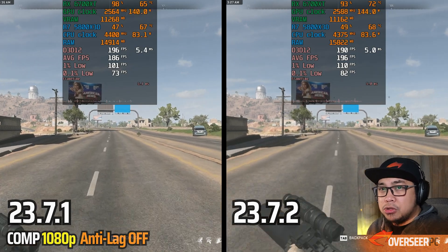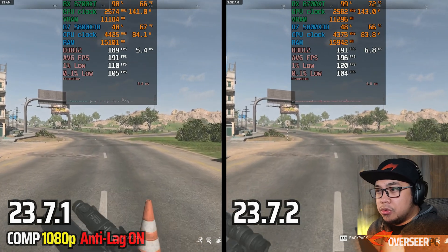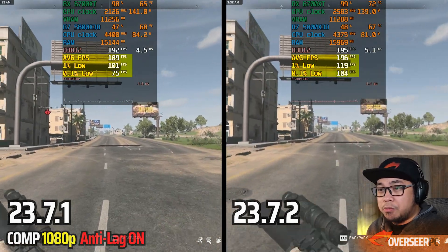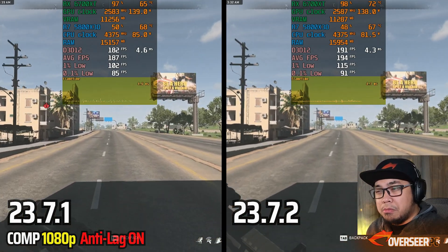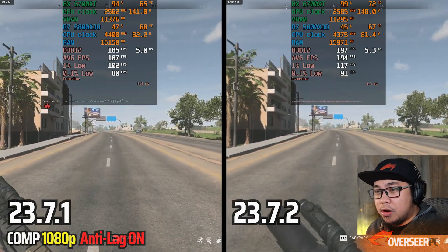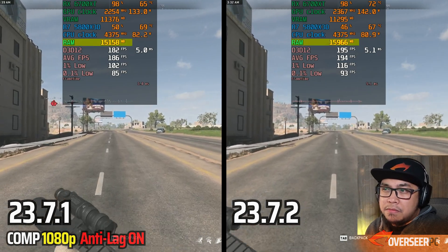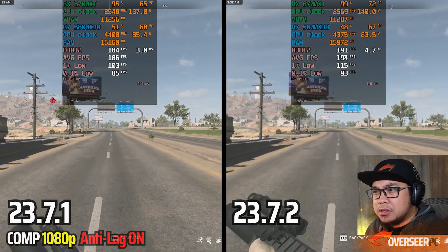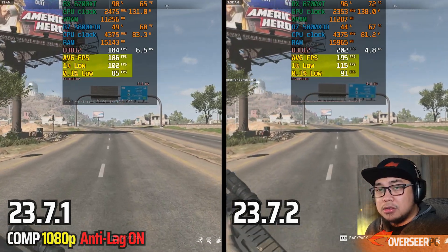Here we go with anti-lag turned on. You can see right there that our 0.1% lows are actually much better compared to our previous driver. And look at the frame times — it's much more consistent, less of those microstutters in our latest driver compared to the previous driver. We are still using more RAM, and VRAM is about the same, but the main thing is that we actually get better results with our latest driver.